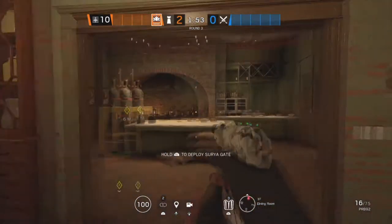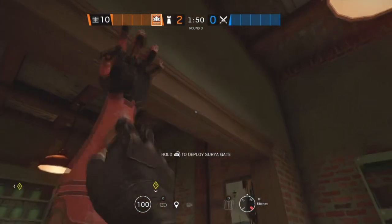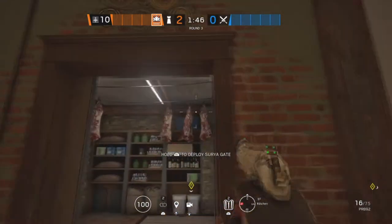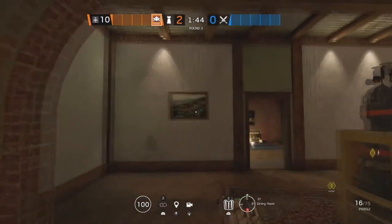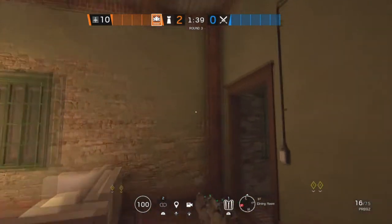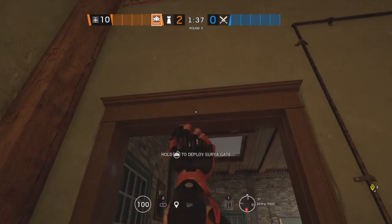The next site on Villa is Dining Room and Kitchen. The first Aruni is going to be on this double doorway in Kitchen. The second one is going to be located in Dining Room on this doorway, and the last one is also going to be located in Dining Room on this doorway.